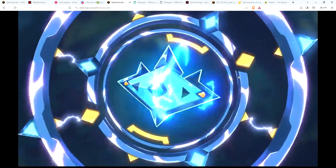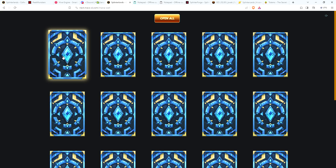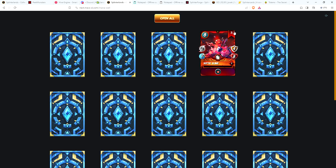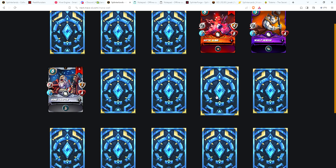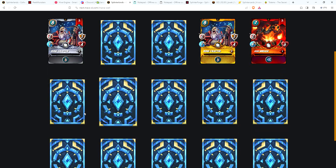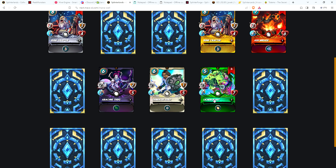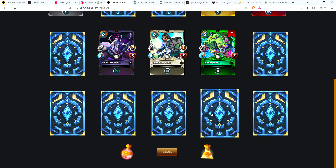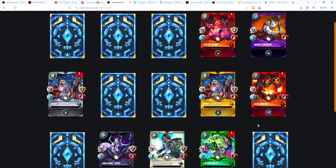Man, I wish I got these odds when I open packs normally. And look at that — very first pack, another legendary, and then an epic! Okay, let's do the commons first: two Septic Slimes, a Welp Herder, two Runecrafters, there's a gold Runecrafter, two Ash Mirage, Arcane Thug, Tamaki Exile, two Lichen Beasts. There's another epic — another summoner. Last two commons are Refugee and Bramble Pixie.